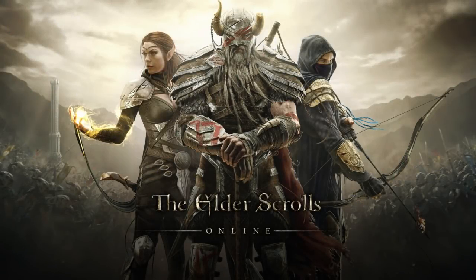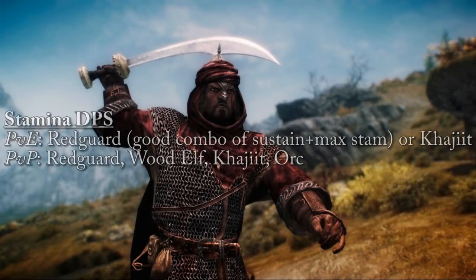Now that we're done with the basics, let's get into what race you should be playing. We're covering four roles: Stamina DPS, Magicka DPS, Healer, and Tank. For Stamina DPS, the best race for PvE is Redguard — with the changes in Morrowind, sustain has become much harder to come by, and Redguards give the most sustain out of any race for stamina. Khajiit are still close behind — that weapon critical is very helpful — but I think Redguard is superior.